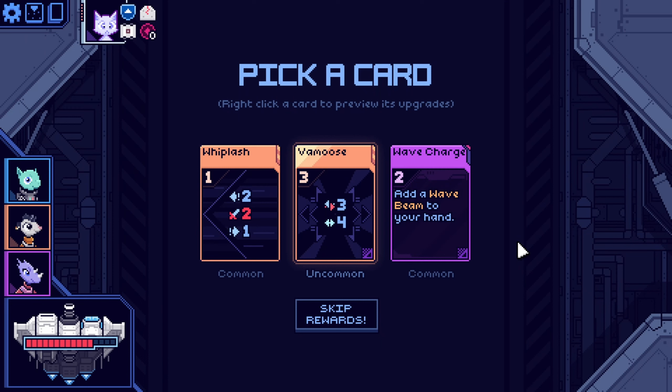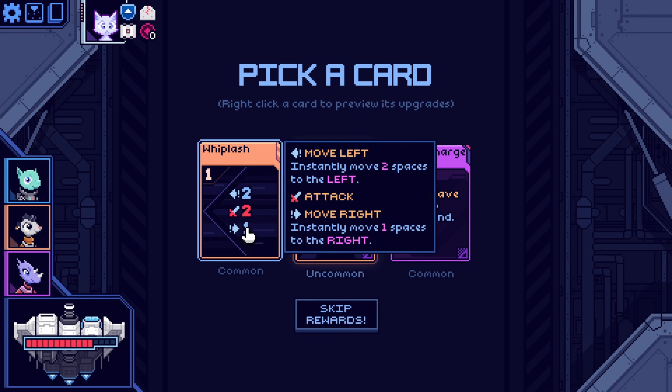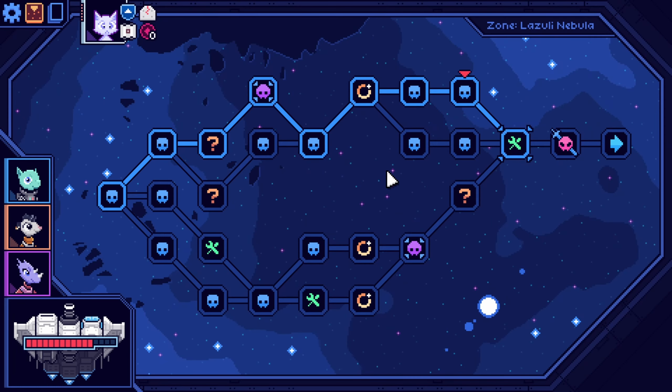Add a wave beam to your hand. What's a wave beam? Add a card to your hand — wave beam: piercing attack ignores all shield. Temporary, this card will exhaust. Wave charger — it's a good card. So this one — you move left one. Move two to the left, attack twice. You do two damage and you move left one. It's pretty good.